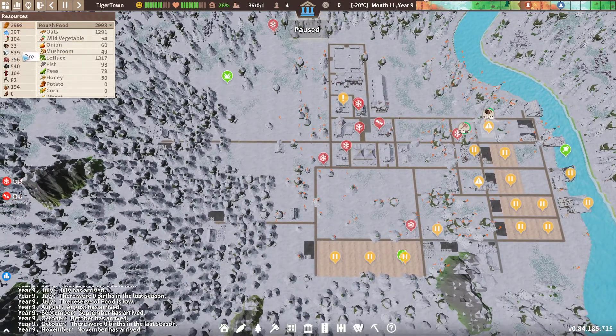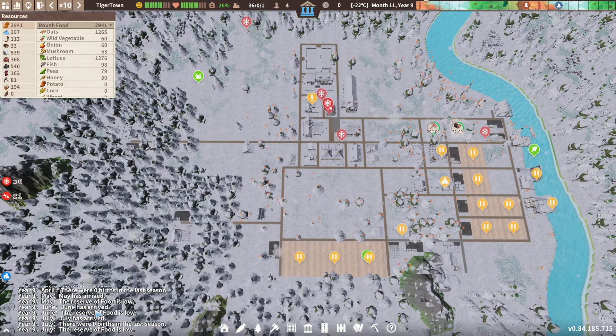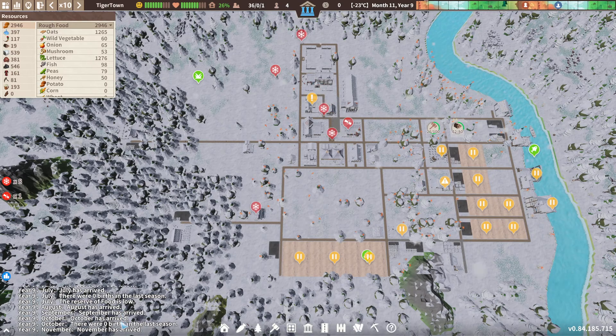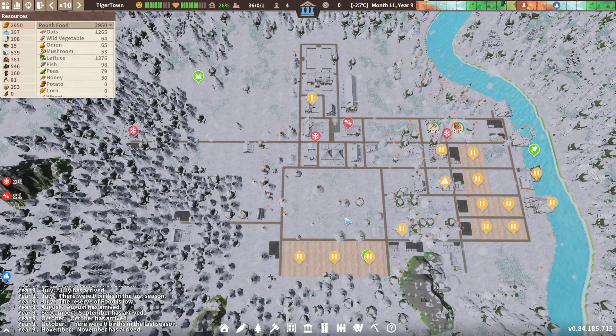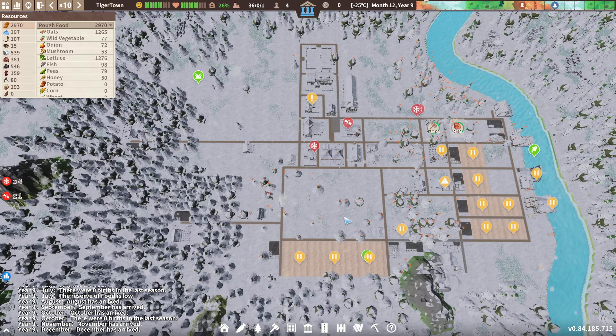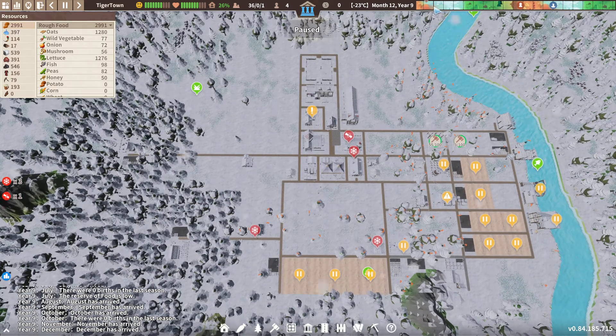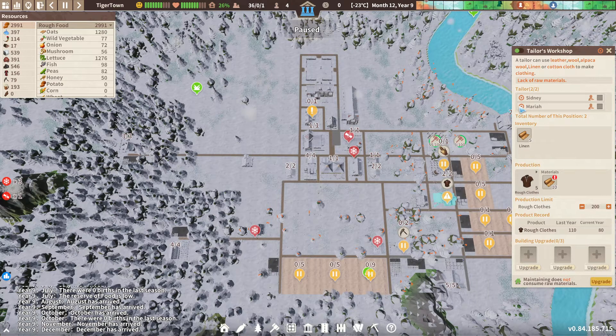Where are we - month 11, nearly month 12, it's minus 21 degrees. No serious tragedy has befallen us. August, September, October - no births in November. It all looks fairly reasonable. A lot of very cold people rocking around, but literally building the nursery - that's cool. Literally building both - excellent. December has arrived. We have plenty of spares - 156 - which is excellent.